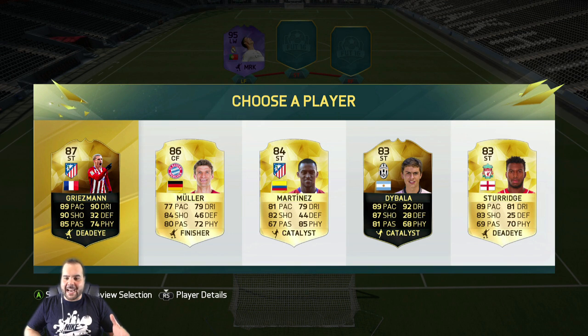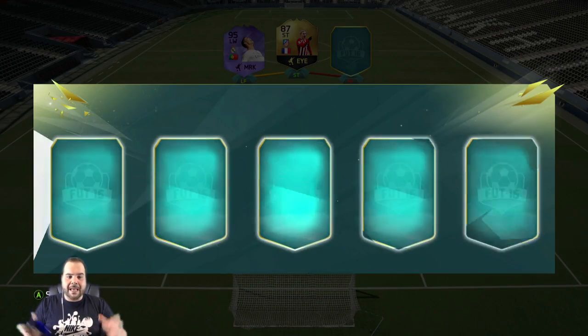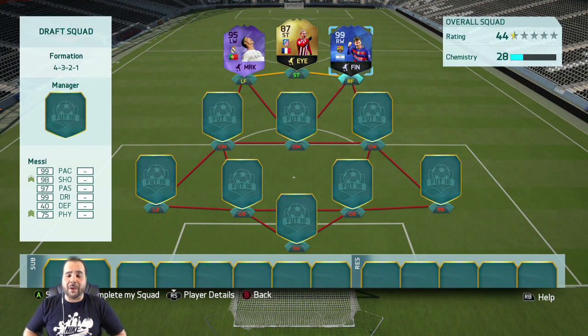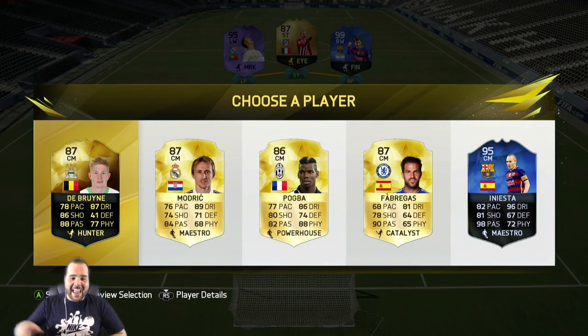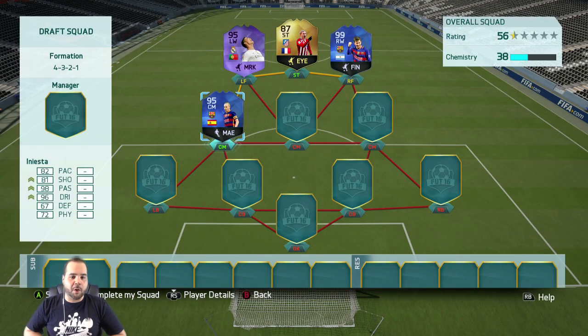We get everybody at 89 pace. I'm going to go ahead and choose Griezmann for a little bit of chemistry purposes — he's the fastest player here. If I make a mistake, let me know down below. The fastest player for the next position is of course Messi. We got a lot of La Liga up front and that's the fastest, so we're just going for the fastest — if it works for chem, great.